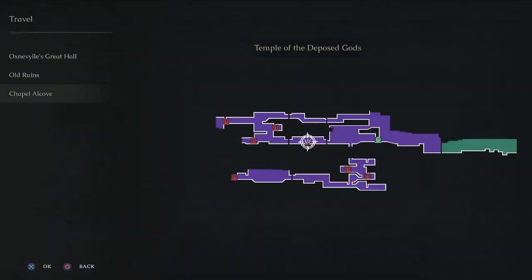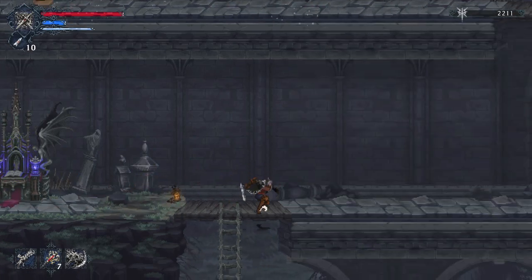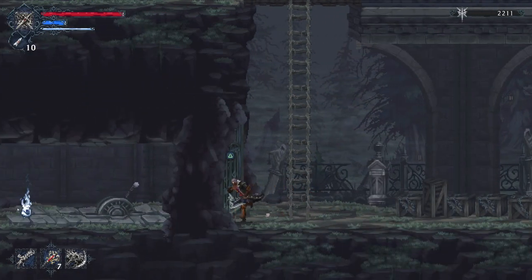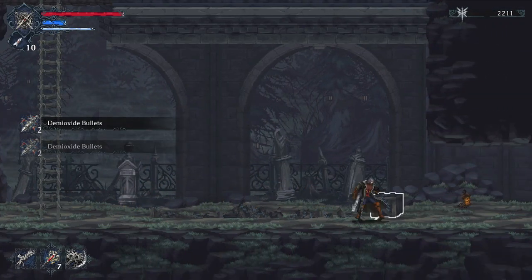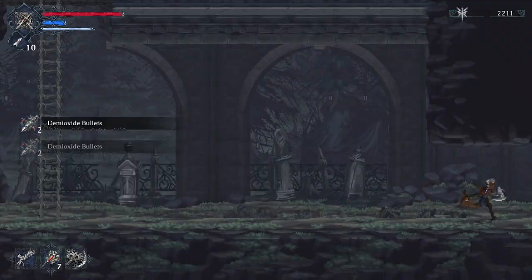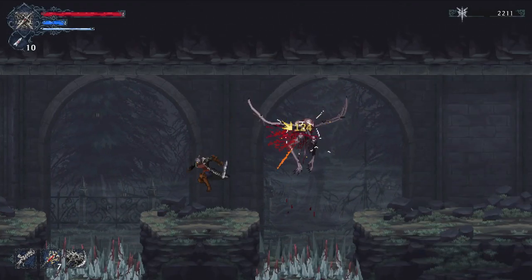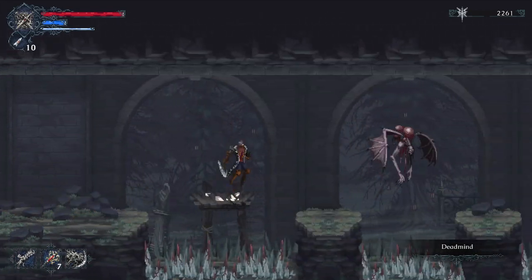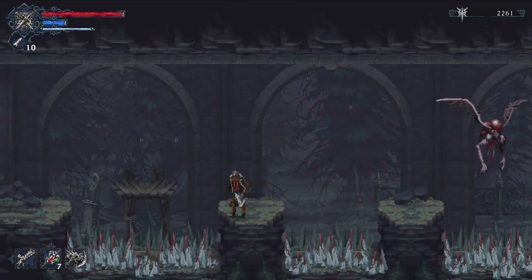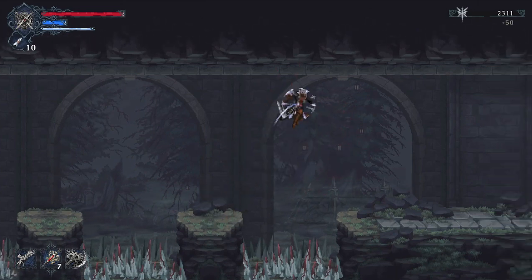We now have the Chapel Alcove where we started, the Old Ruins, and Oxenville Manor — always at the very top. Pretty cool. We'll drop down. This door is locked for now; it won't be open until much later. These guys explode: once you hit them, keep your distance until they explode — Dead Mines. We'll be using a strength-based build and eventually be doing over a thousand damage.